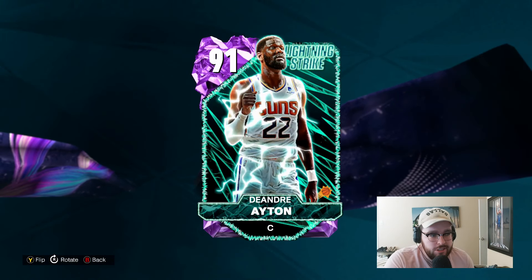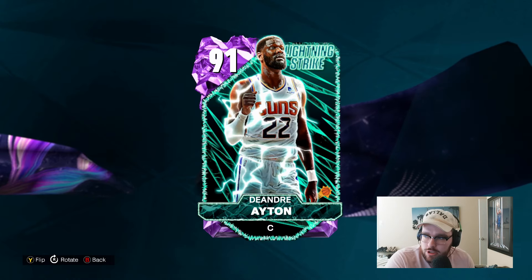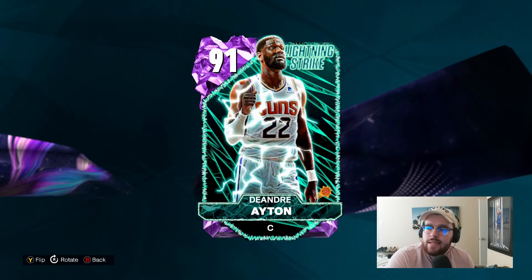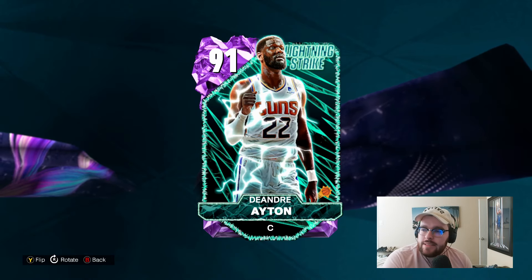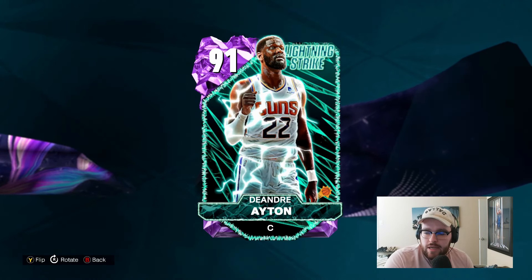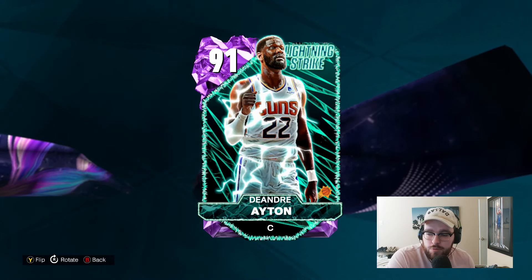Yo, what is good, YouTube? Welcome back to another JC2K video. In today's video, we're going to be doing gameplay with the brand new Amethyst DeAndre Ayton, and this card might be the best part about today's content because he is an elite level budget center, and that is something that I think a lot of people's teams needed. This card is going to be on the level of many top tier diamond and pink diamond bigs, and I think he's going to be a really, really good card.